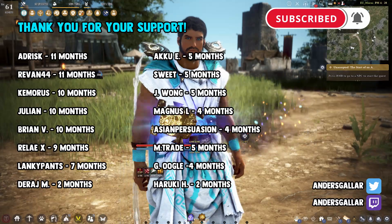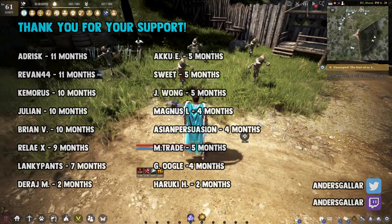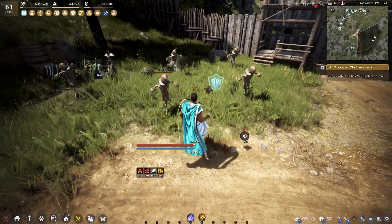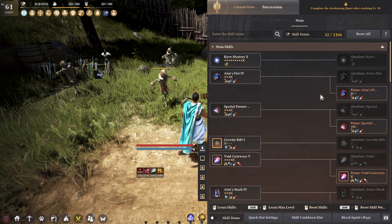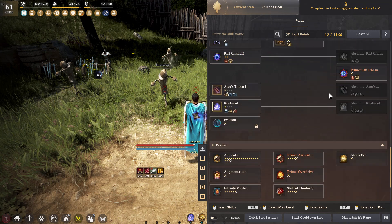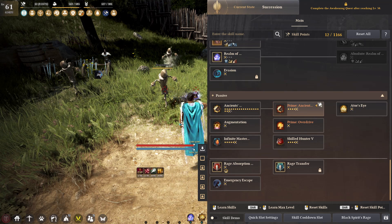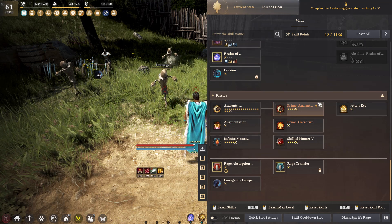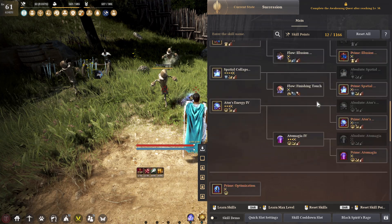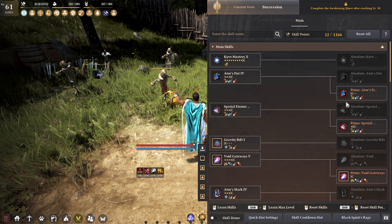What's up guys, Anders here with another video. Today we are going to take a look at Sage, newly released today with the Succession. We are going to be taking a look at his Succession kit. I leveled him to 61 today and did a little grinding to get all the skills at least unlocked in Succession.